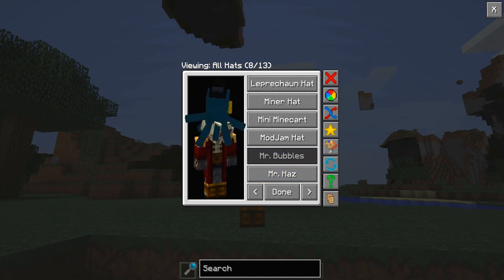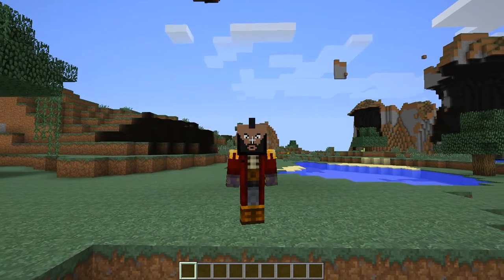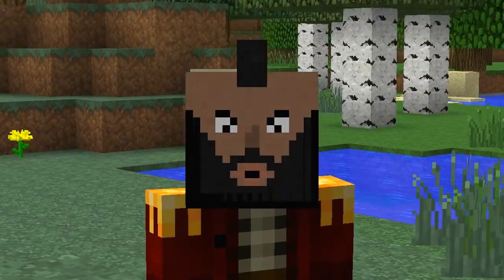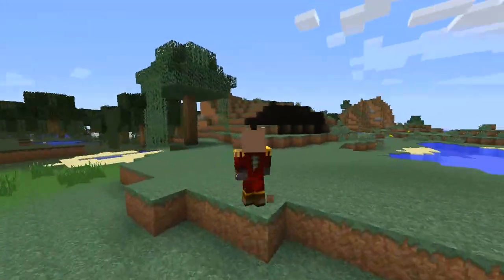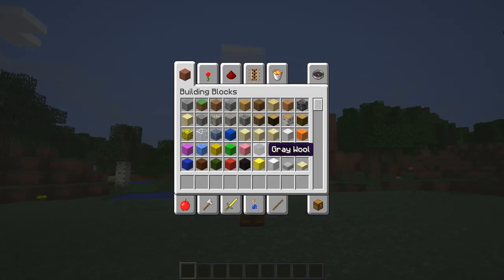We've also got Mr. Bubbles. You can have a miner hat, which is kind of cool if you're going cave mining. You've also got Mr. T — what you looking at fool! Look, I'm gonna start my videos off like this. Does he got a mohawk? Oh he's got a mohawk as well! Yeah guys, as you can see you can have endless hours of fun with this mod. It's absolutely crazy.